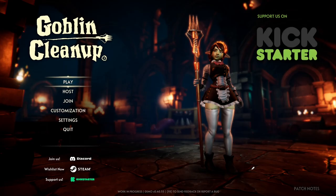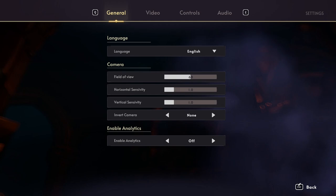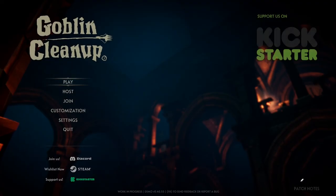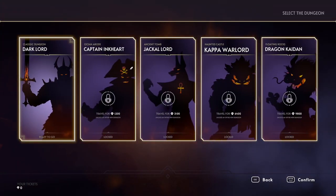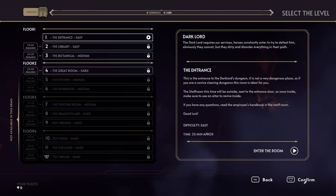Goblin clean-up. I would like to turn off the analytics since I'm streaming. Field of view 60... what the heck? 70? What is this? What am I doing? What's happening?